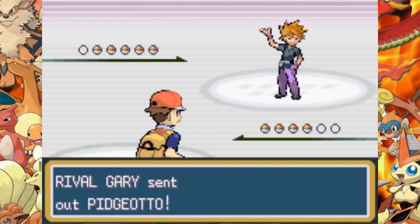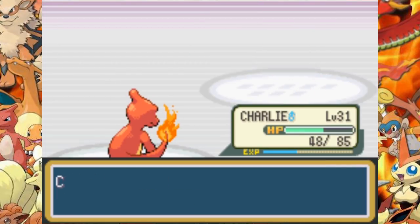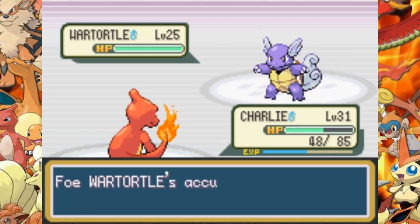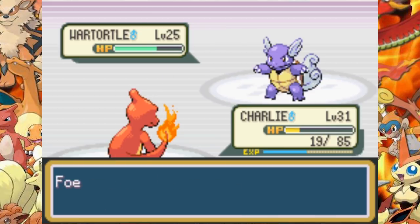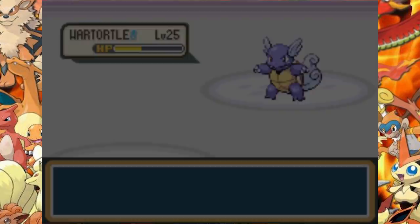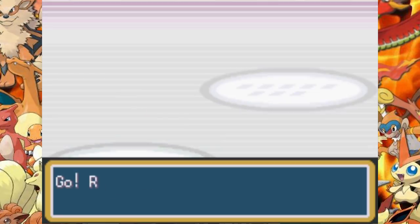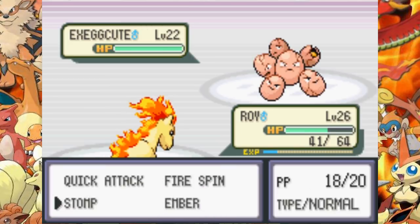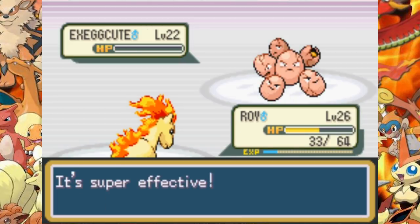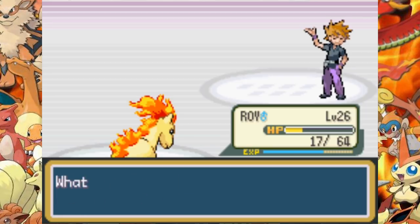We find Gary in the Pokemon Tower and battle. His Pidgeotto uses Sand Attack and our accuracy is too low to get an attack off, so we swap in Charlie to take him out. Wartortle is a tougher opponent — we use Smokescreen so his Water Gun misses a couple of times, but we still get taken out by it. Chloe comes in and finishes Wartortle with Flamethrower. The last Pokemon of Gary's team aren't that strong — Rattata goes down easily with Stomp, Exeggcute is weak against Fire type moves, and Kadabra goes down with a crit from Ember. Gary is defeated.